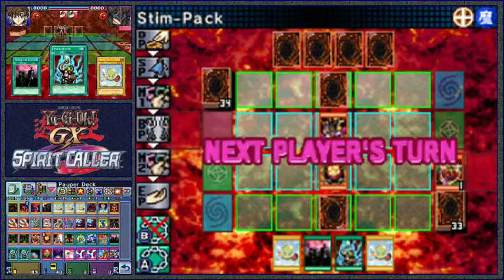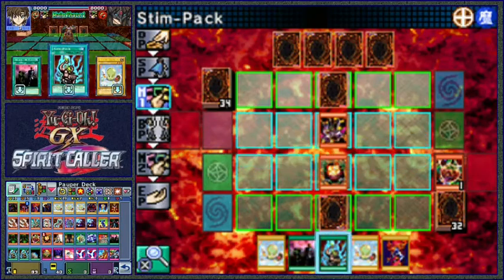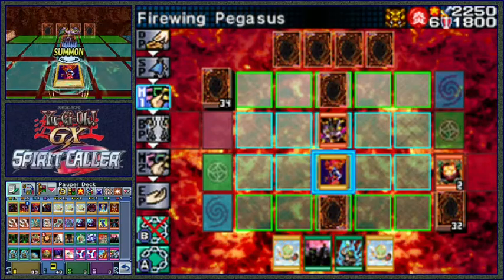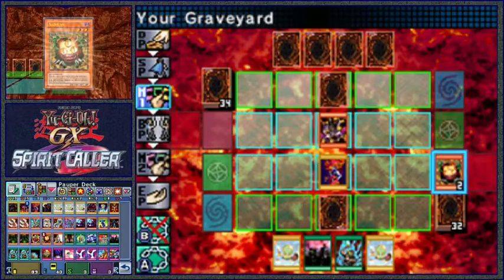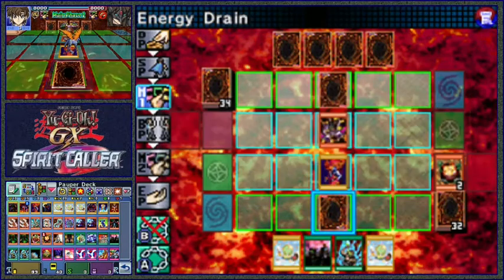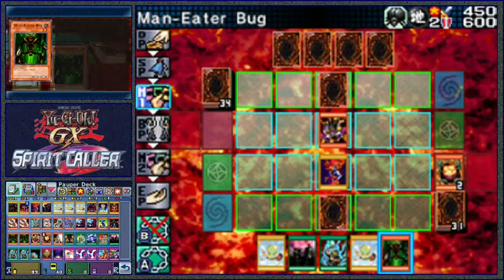No need to activate anything. That's pretty good, actually - let's go with that. Trigger Sangan and we will grab a Man-Eater Bug. That gives us an answer for the worst case scenario.